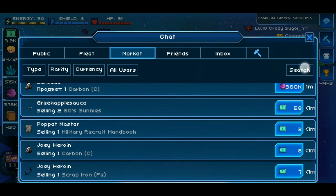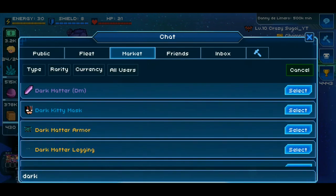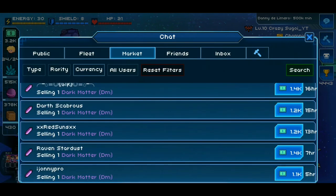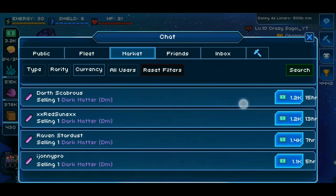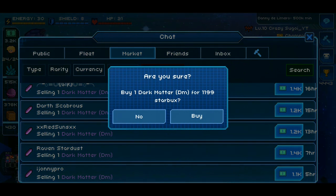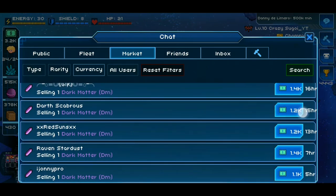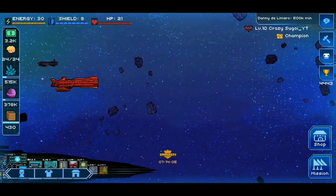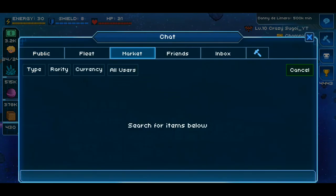Dark Matter is one of the high-level crafting items that wealthy players use. You can see Dark Matter is selling for 1.2, 1.4, and 1.5k. This person is sneakily selling theirs for 1.199k — the reason they don't list it at 1,200 is because they don't want it to show in the marketplace as 1.2k. So the Dark Matter isn't that ideal this time around.